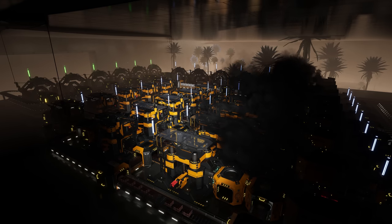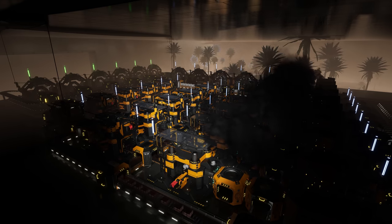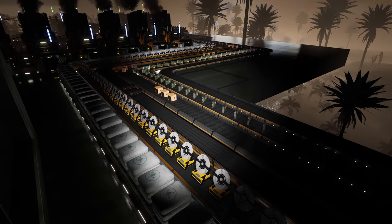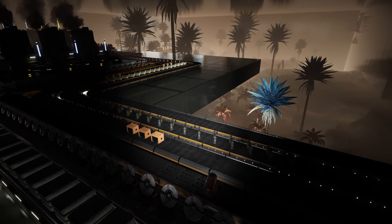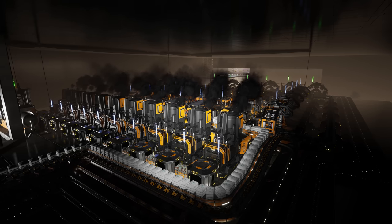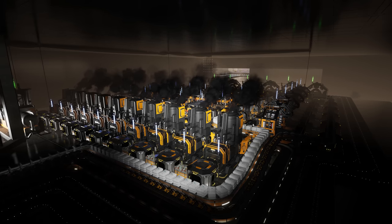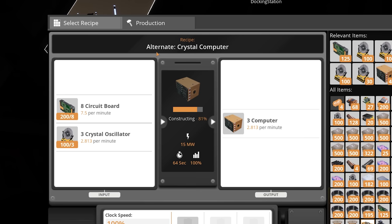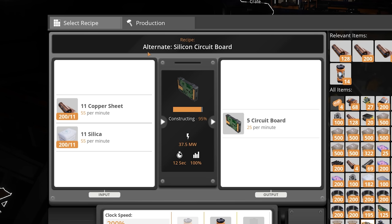With the casings now going into the manufacturer upstairs, it's time to work on computers. Silica is coming in here along with the crystal oscillators, and it's outputting copy sheets, computers, and circuit boards. This room was built underneath the quartz building, right underneath the manufacturers, and it was built pre-update 8. It's a production line that makes computers using the alternate crystal computer recipe. Since crystal oscillators are being made upstairs, I just need to make circuit boards, which only requires copper and silica - specifically using the alternate silicon circuit board recipe, which requires copper sheets and silica.